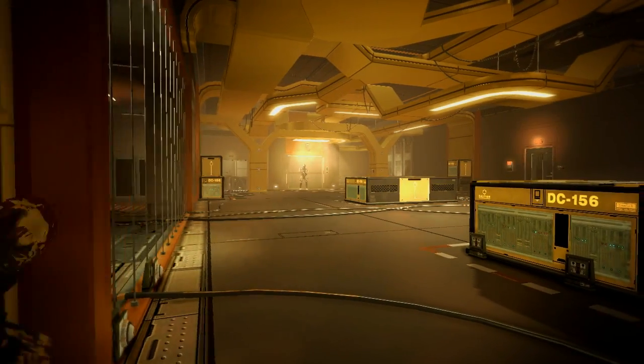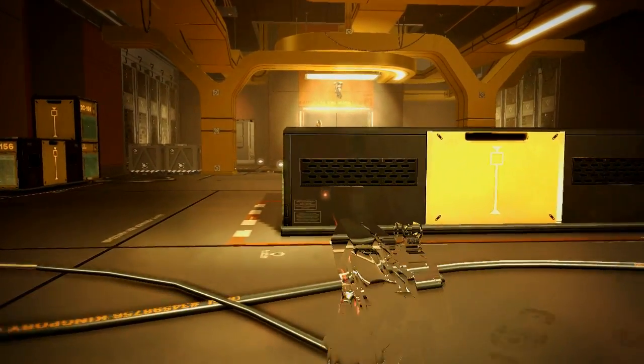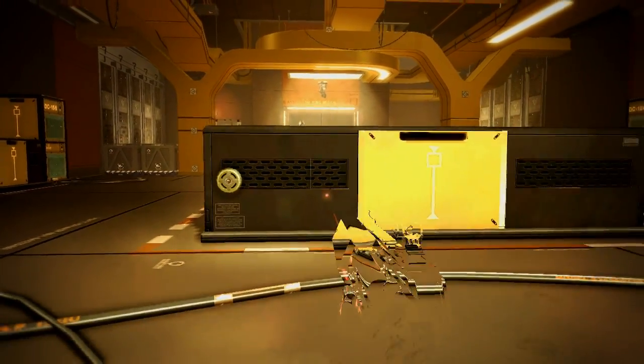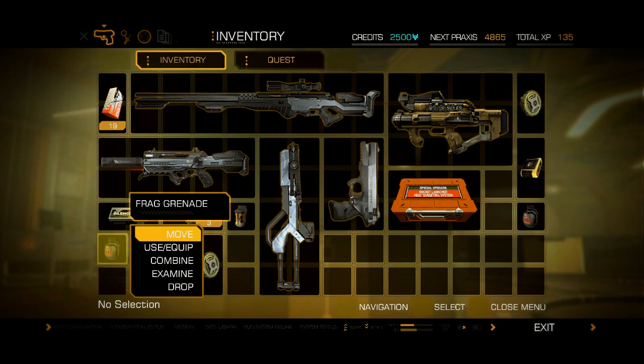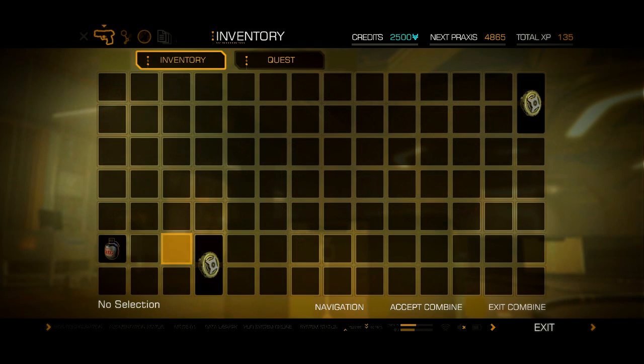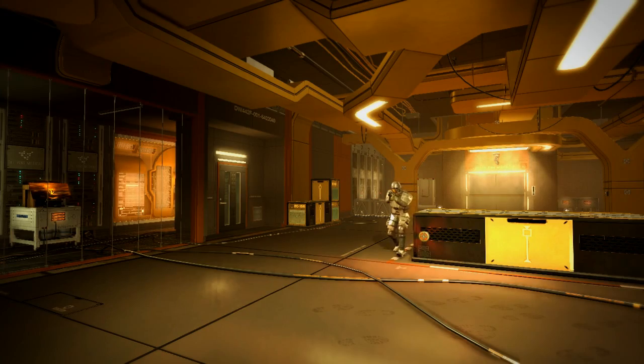I'll usually scout an area, and I know that I can take cover there and draw the enemies to me that way. And I put a mine. We have the system where you can take a mine template, combine it with an explosive device like a frag grenade, combine it in your inventory, and it becomes like a frag mine. Then when they get really close, the mine triggers by itself.